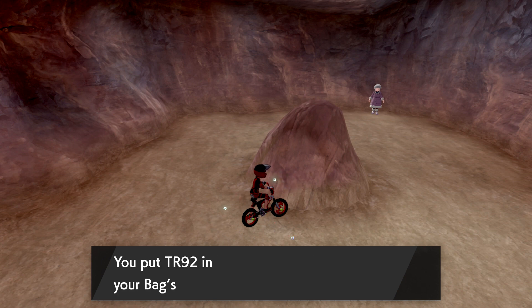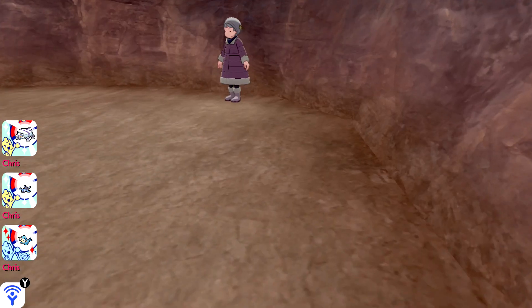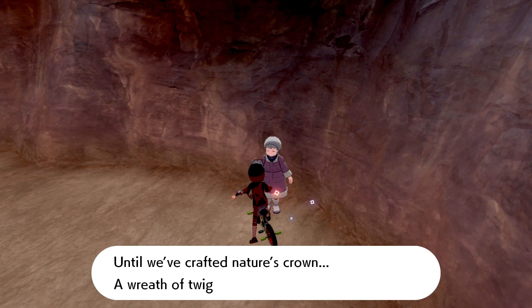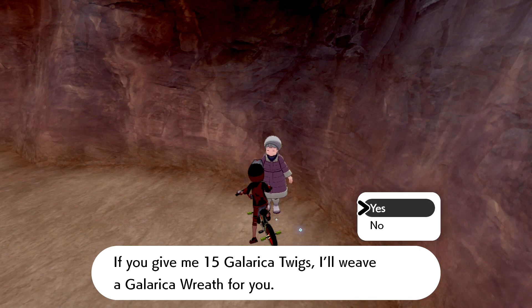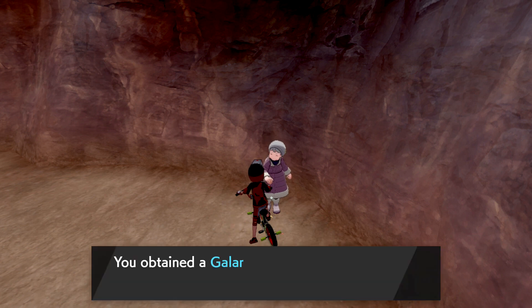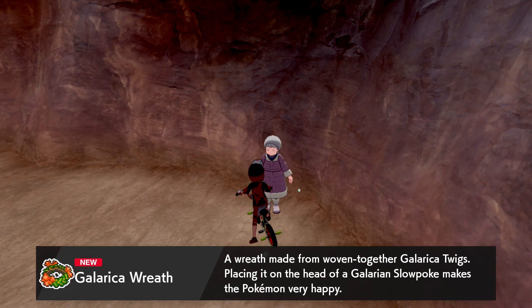Oh, there's an old lady — she's like a Pokémon character in a cave. 'Come and stay a while! Welcome to my cave. Do you like what I've done with the place? It's dangerous to go alone. Galarian twigs go all around until we've crafted nature's crown — a wreath of twigs is what we've wound. If you give me 15 Galarian twigs I'll weave one for you.' We have that many — sure, yeah, leave it to me.